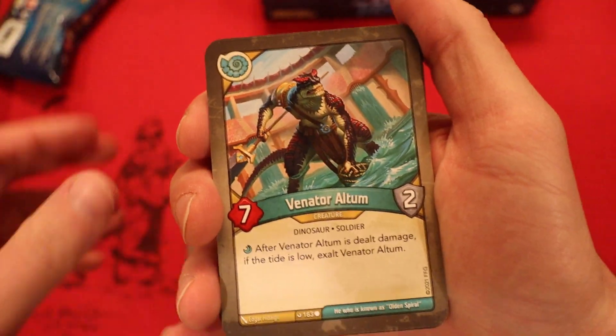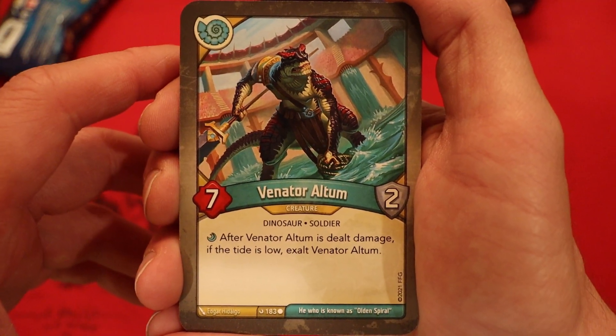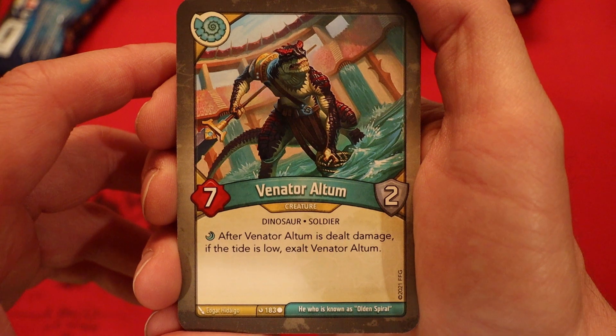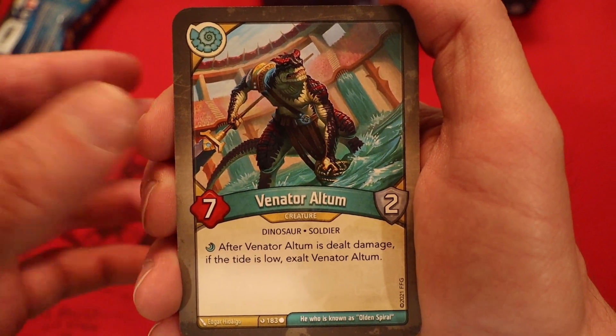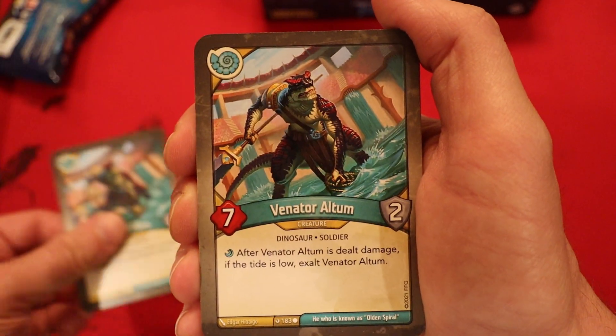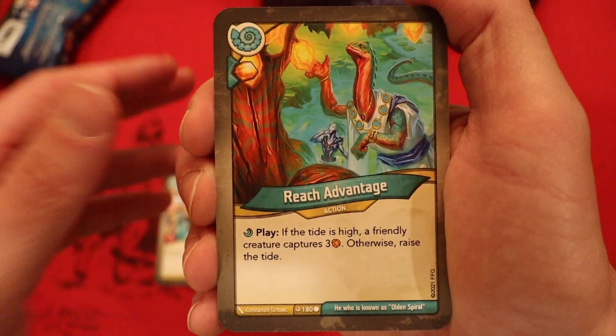We are going to start off with the High Tide, Low Tide card. We'll drop that down and start off with Sorion's Venator Altum — 7 power, 2 armor. After its stealth damage, if the tide is low, Exalt Venator Altum. Interesting card — makes your opponent want to get the chain so they can get to the High Tide. And a second one of those — big creature though, so I like what it's doing there.